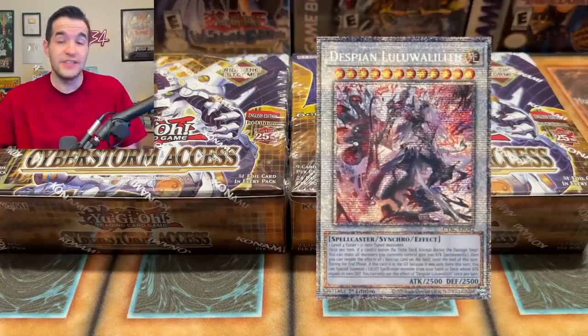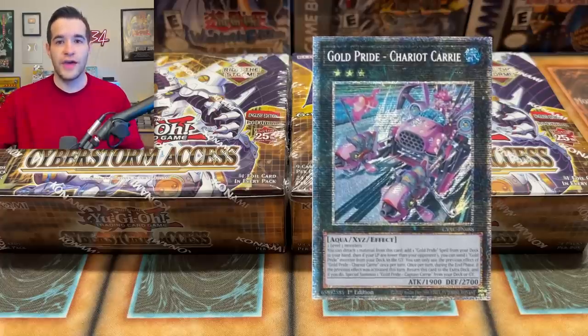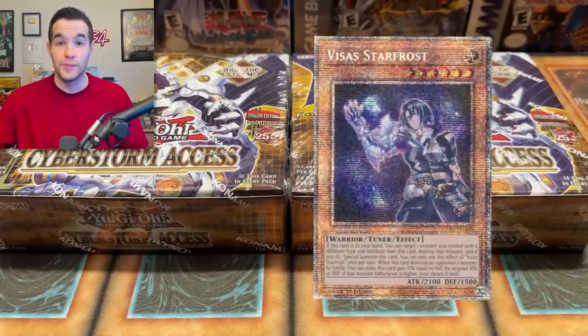Before we get into it, I want to read off the five Starlight Rares you can get in here. The first one is Despian Lulualith or something like that — these names are kind of crazy, cut me some slack. Then we have the new Firewall Dragon Singularity card. Then Gold Pride Chariot Carry. The Guiding Quim, the Virtuous Starlight Rare. And then Visa Star Frost is the Legacy Starlight — it's actually a pretty new card, I think it's from Dyfo maybe, not that old, but still some pretty cool cards in here.